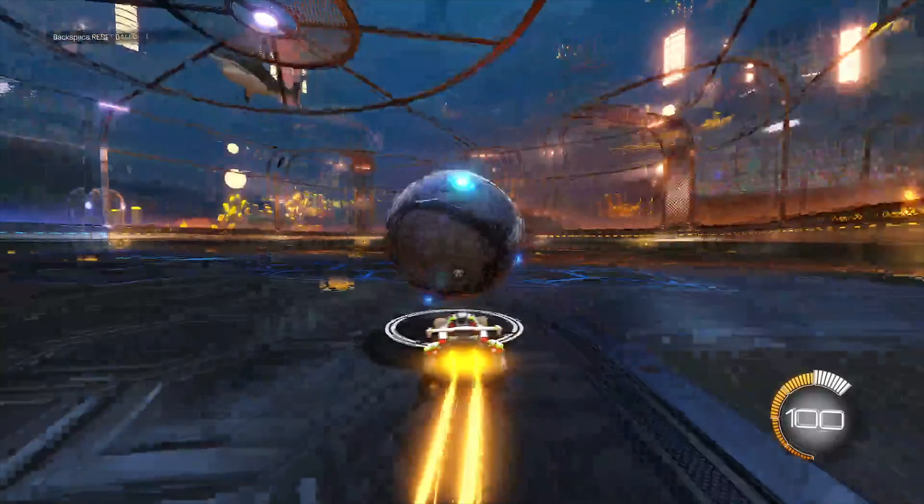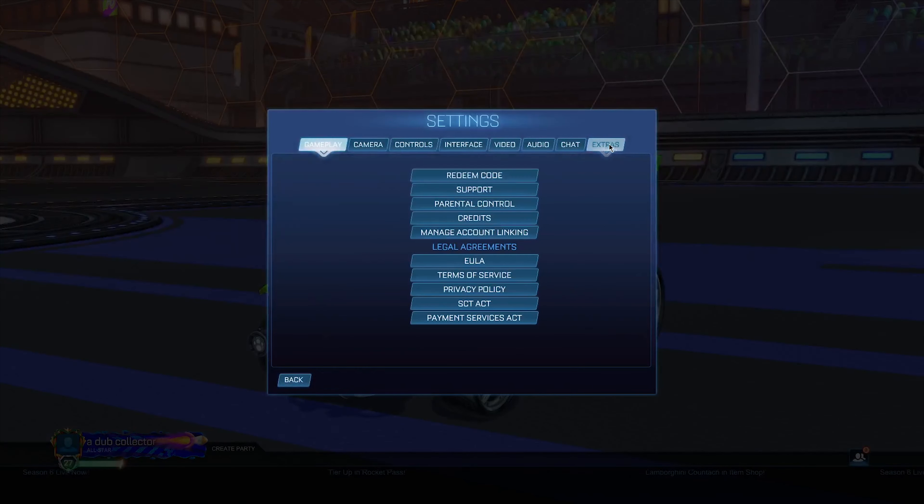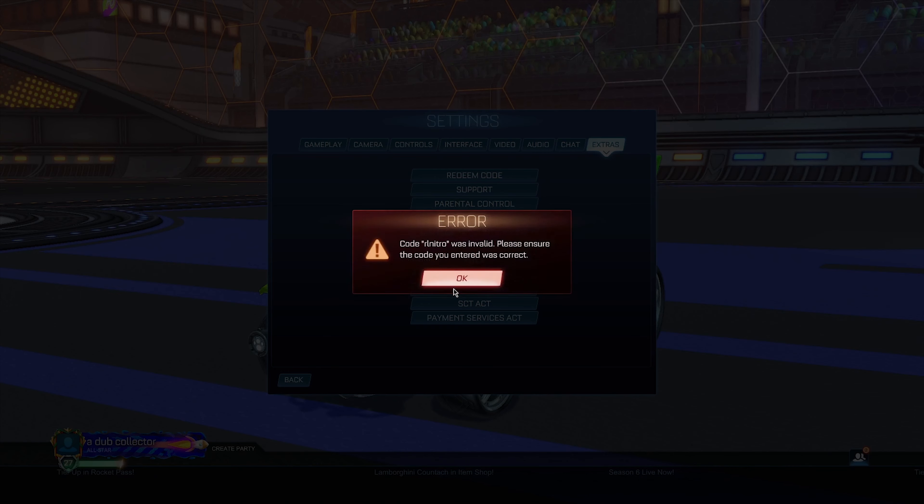The first redeem code we're going to look at is called 'rl nitro.' It does say it's invalid, which might mean it has not been released yet. But when this does release, it should give you the Breakout Nitro Circus decal and an antenna as well, so remember the code 'rl nitro' as it should work in the near future.